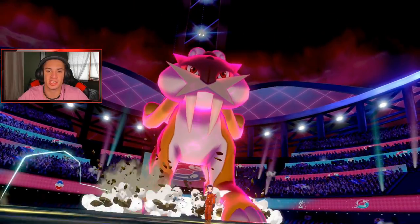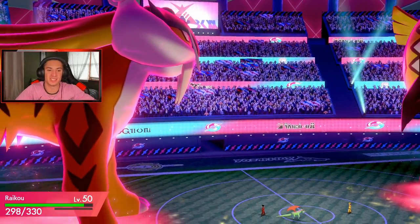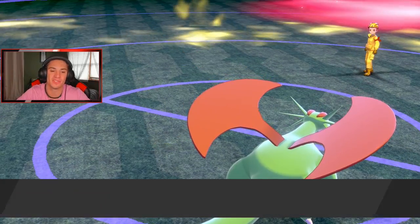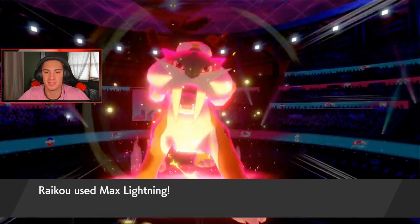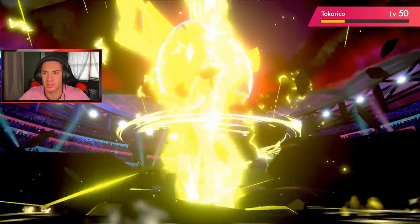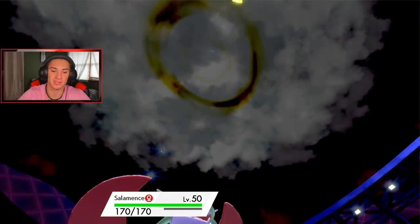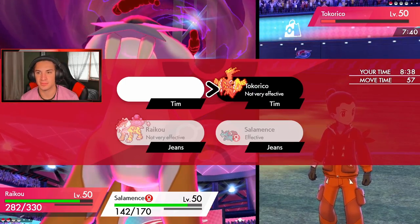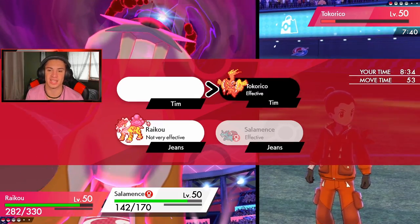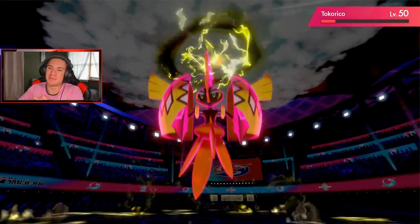Lightning pops out, doing more damage — bringing it to red. Are we seeing a Starfall? No — another Max Lightning going for Salamence. Raikou uses Iron Tail — it's the only thing that does somewhat of an attack to this thing. Max Lightning comes out and GG! We go two and one for this video — awesome recording. I'm hyped and we got to show off an awesome team, especially Salamence.